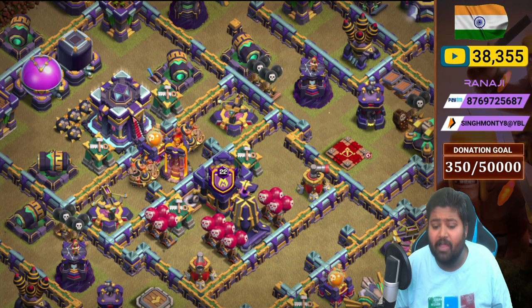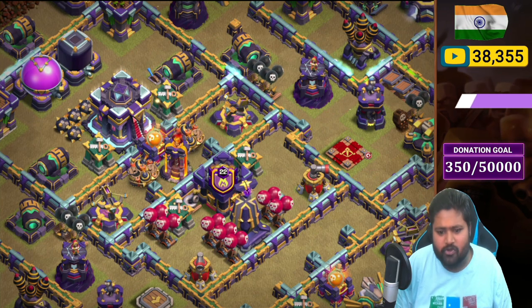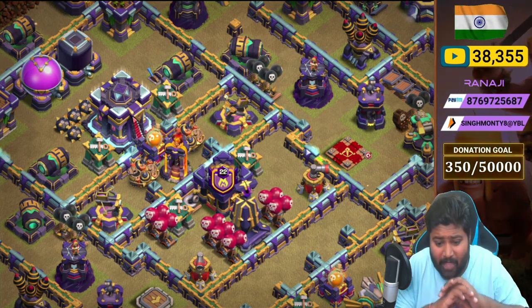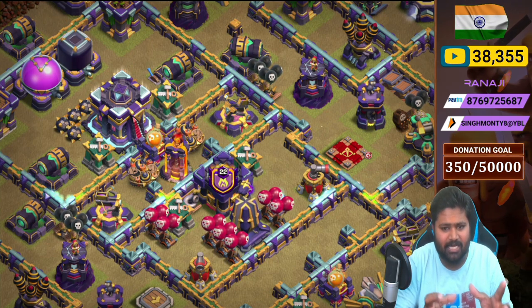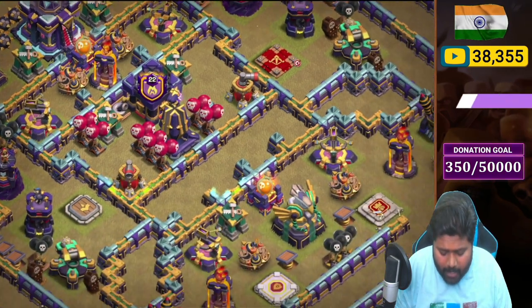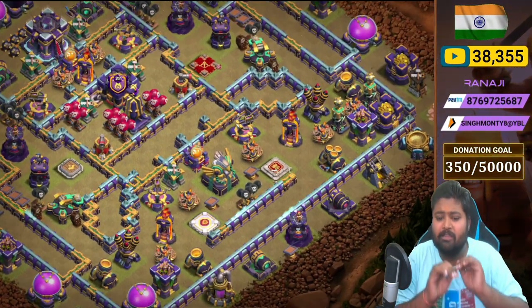All the red bombs are placed here — specifically, if the opponent does a LaLo-type attack, the tornado trap picks them out and all the red bombs crush the balloons. So it's definitely a great red bomb placement. This whole compartment is very heavy.